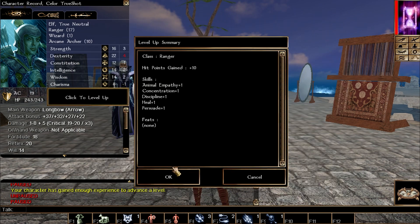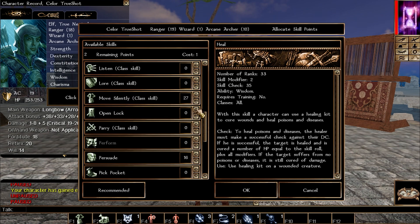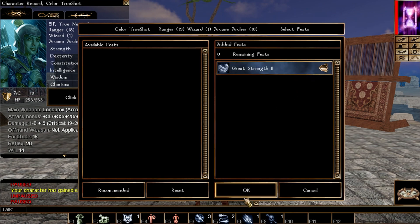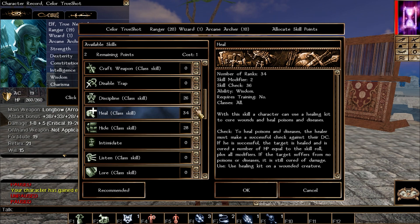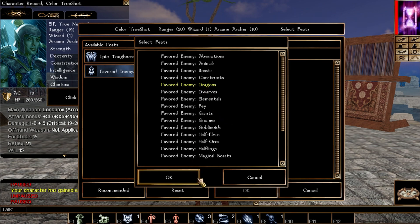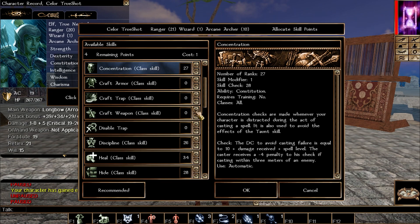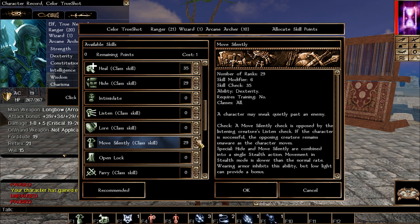Keep leveling. At the next favored enemy pick I'm going with dragons — we're facing them at this point, so we might as well have a nice advantage. Continue picking the usual suspects for skills; animal empathy and persuade are optional, otherwise put more into hide and move silently. I also take Great Strength II for another point in strength. At a later level I pick Great Strength III as well. Keep applying these same patterns all the way to the epic ranger cap.